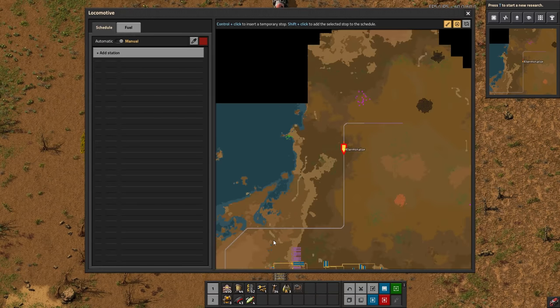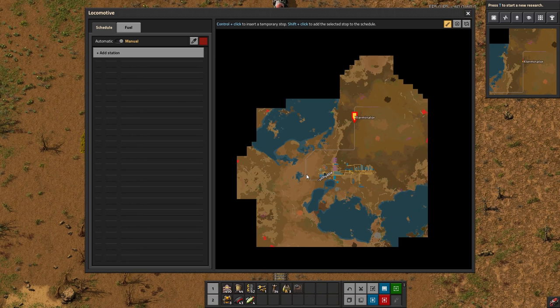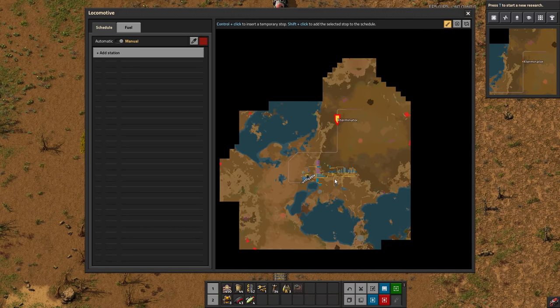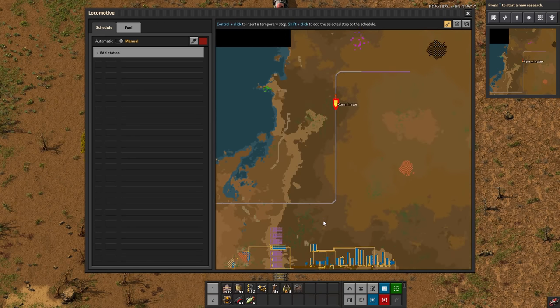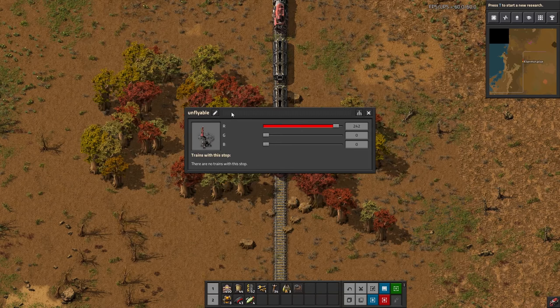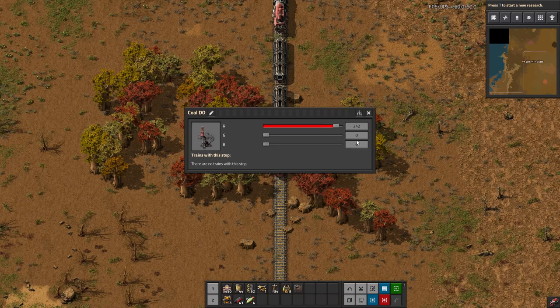I'll go ahead and add the station so we can cover stations. There is a lot to cover with trains. You have this map view, which I showed you for the temporary stations - you can use it like a normal map, hold your mouse and move it around, zoom in and out. We're going to click on this station and rename it first - just click that little pencil button. We're going to call this 'DO' for drop-off, hit apply. You can change all the colors here with the color sliders.